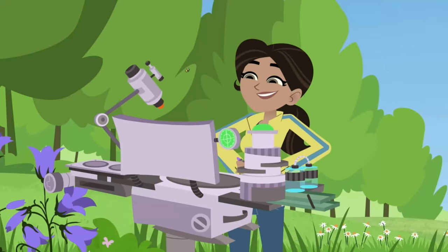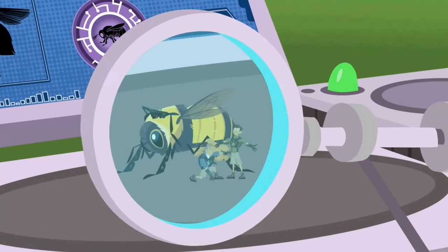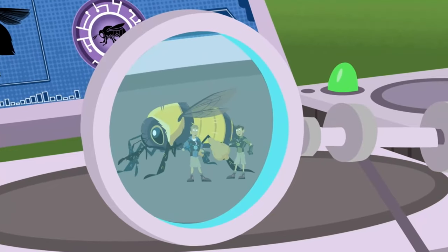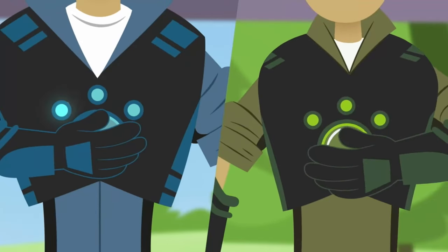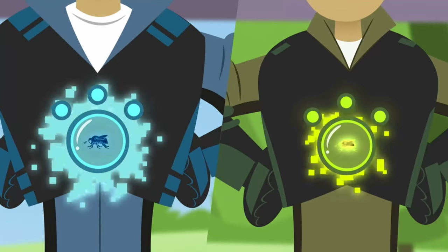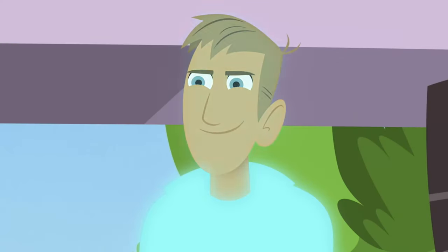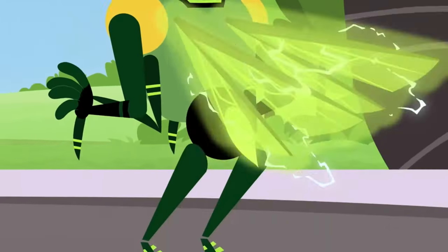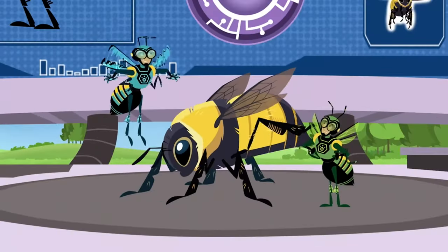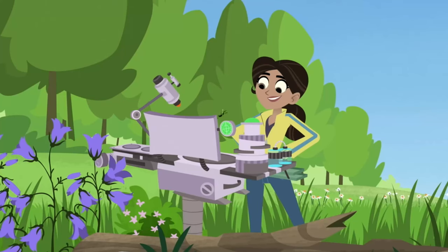Programming complete. Two mini Bumblebee power discs. Incredible. Thanks, Aviva. Insert Bumblebee power discs. Touch Bumbles. And activate Bumblebee powers! To the creature rescue!